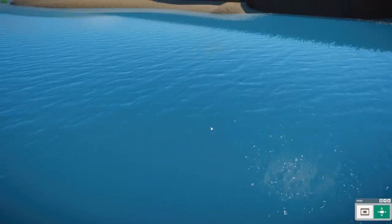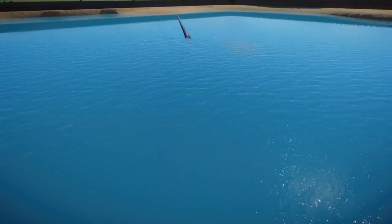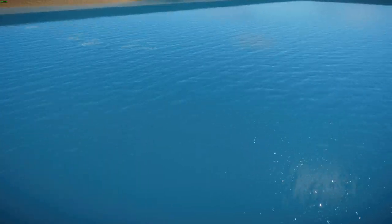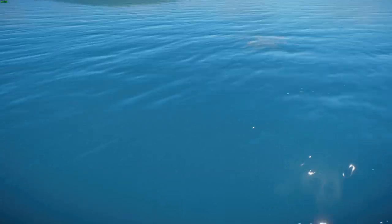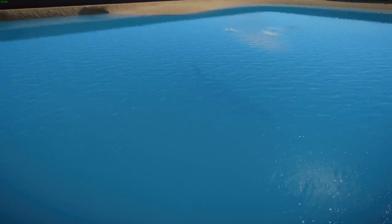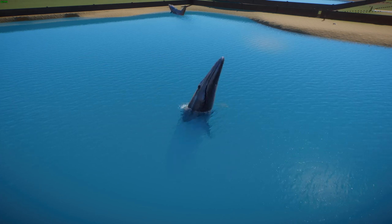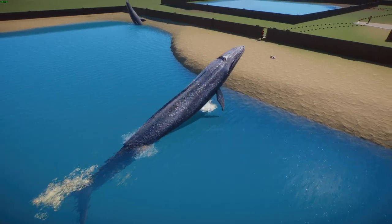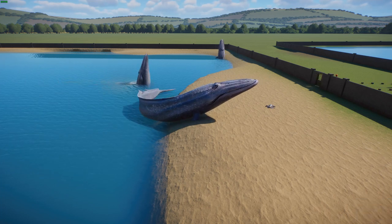Blue whales have a tongue that weighs the same as an elephant and a heart the size of a small car, with arteries wide enough for a child to swim through. Female blue whales give birth every two to three years depending on body condition and lactation. When they're born, calves are about seven meters long and weigh between 2.8 to 3 tons — the size of an elephant. By six to eight months old they're already about 16 meters long — the size of a humpback whale. Whale milk is so full of fat that these babies are essentially turbocharged through their growth.